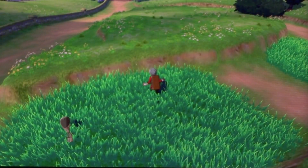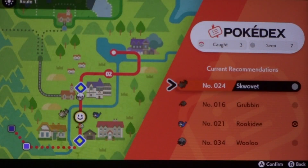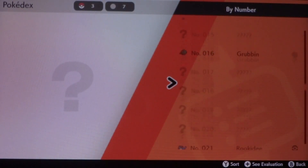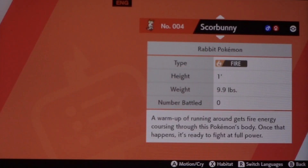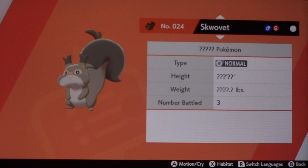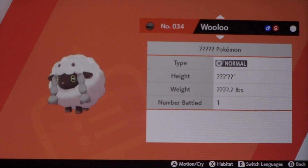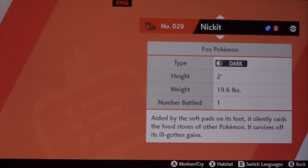Let's go ahead and check what types the other Pokemon we've seen are. So let's access the actual Pokedex here. Grookie is a Grass type. Scorbunny is a Fire type. Grubbin, we know, is a Bug type. Rookity, we found out last episode, is a Flying type. Scorvett's a Normal type. Nickit, as we just found out, is a Dark type. And Wooloo is a Normal type. Okay, so we have those so far.